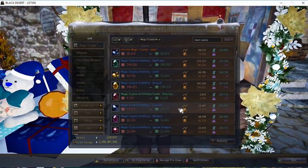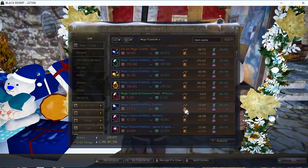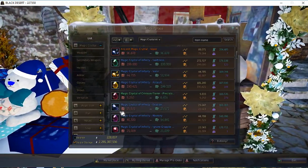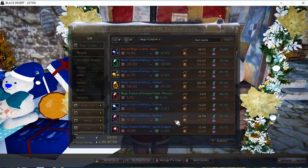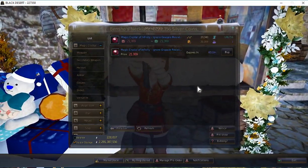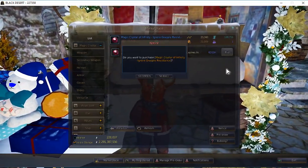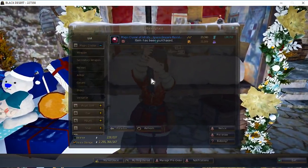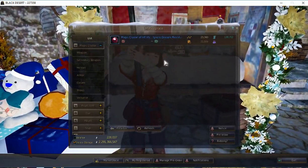What you want to do is go to one that's 25 or in the 20 range. There's one for 21, so let's click on that. There's only one, so we'll buy it — 21,000. So there we go, we bought that one gem.